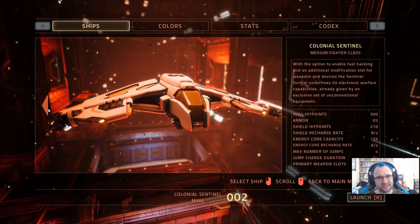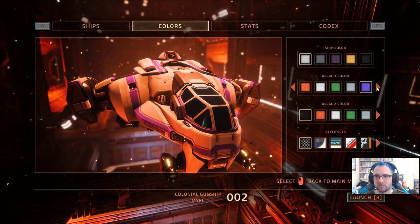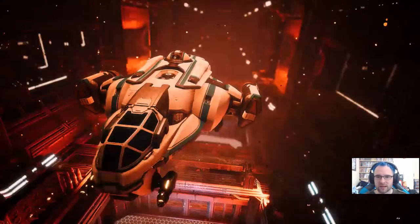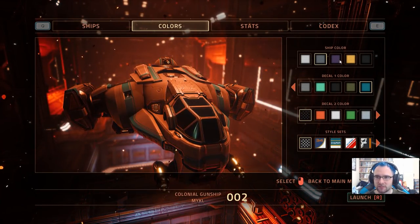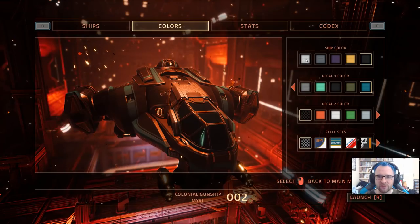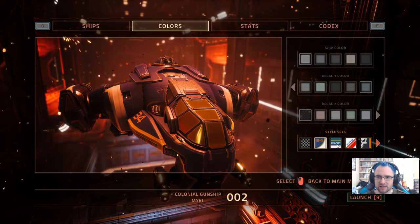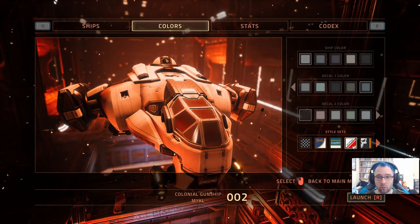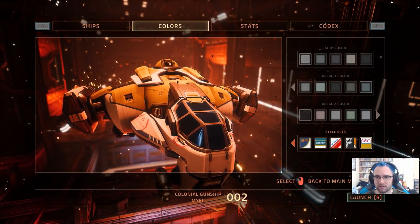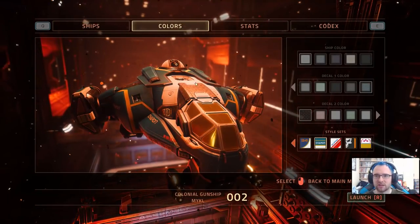We're close to being exclusive. Let's give it some fancy colouring. We'll go with a blue colour — or maybe Charon. You might notice that there is a perks tab missing here. In hardcore mode, you don't get to start off with perks.